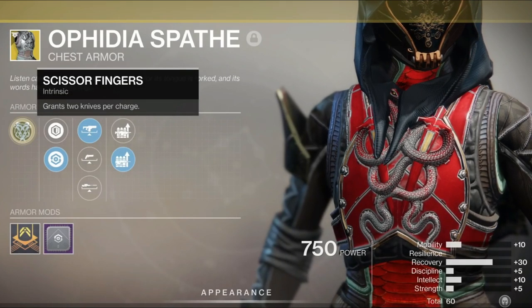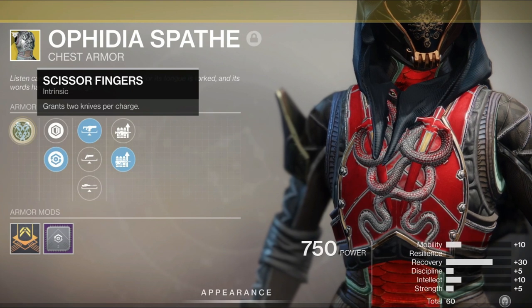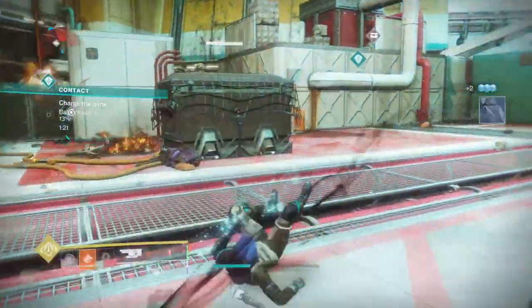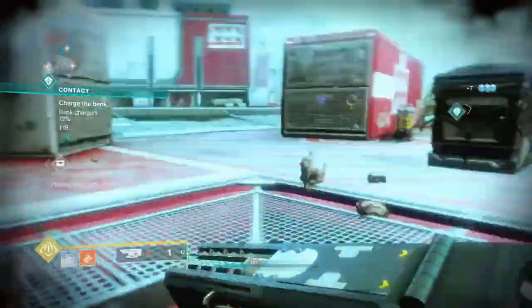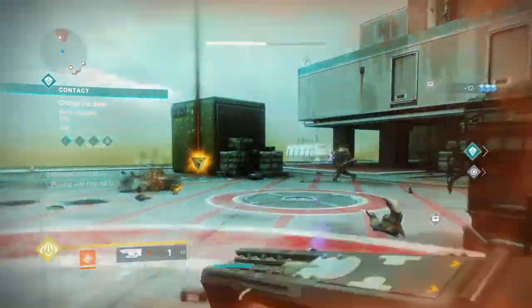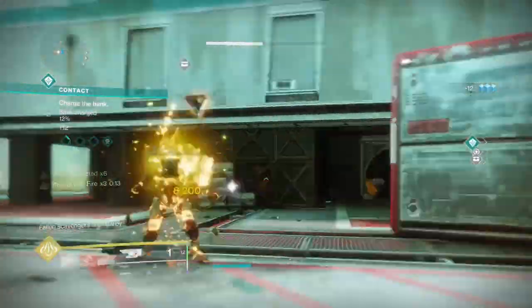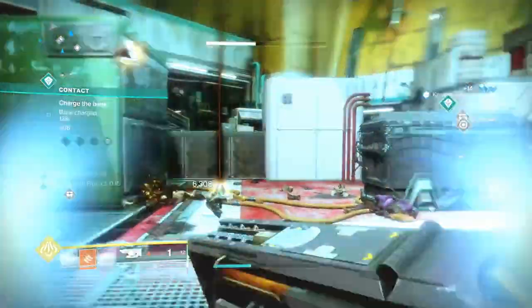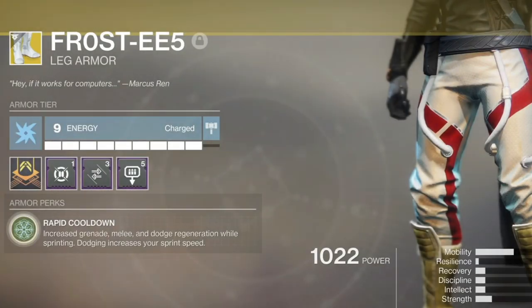The second exotic is Phidia Space — using Phidia Space gives you dual throwing knives. When you get Playing with Fire going, you're always going to have your dual throwing knives, and when you dodge your enemy you're going to get both knives back to keep rocking Enhanced Impact Induction and go back to the grenade recharge. Phidia Space is still one of my favorite exotics today — Solar Plexus kind of woke this exotic up.